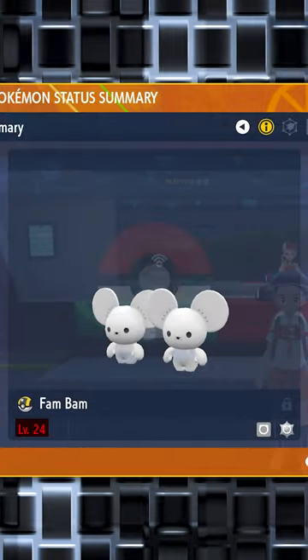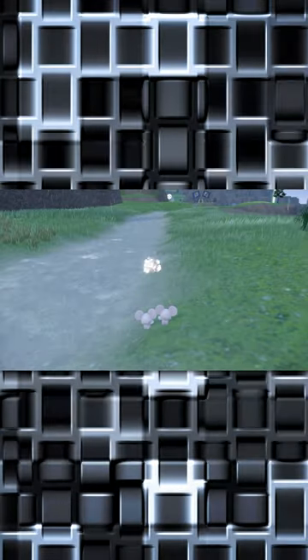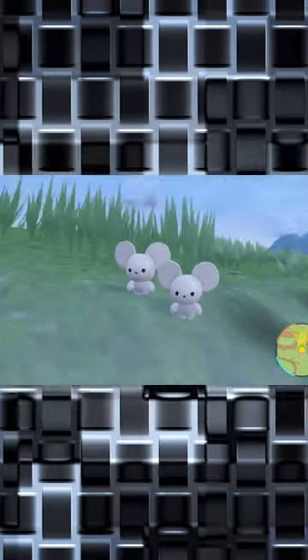Step 2: Get it up to at least level 24 and use your Tandemmouse to land the final blow on an opponent and get it to level up — so in this case, to level 25. Your Tandemmouse should then evolve to Mouse Hold.